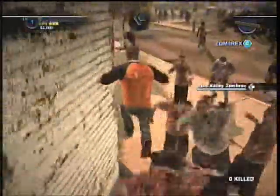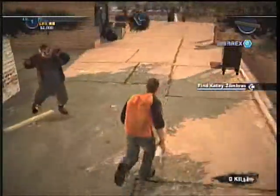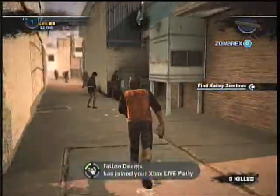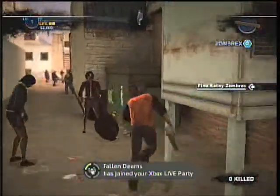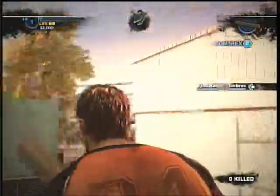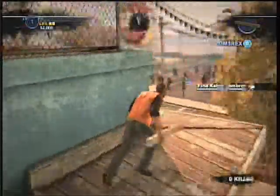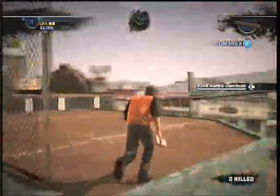Go inside the department store or somewhere around there and get an orange juice. You're going to need it from all the falls that you're going to be doing right here. Well, go inside this alleyway right across the gas station. Jump up to the first dumpster you see.